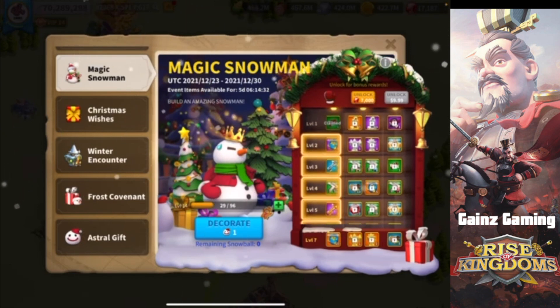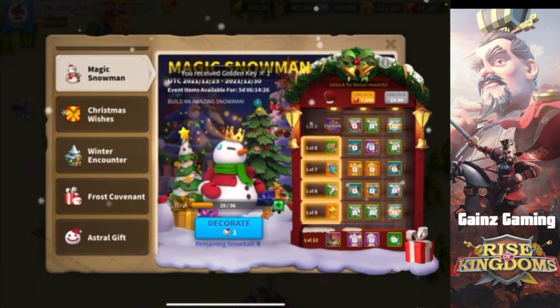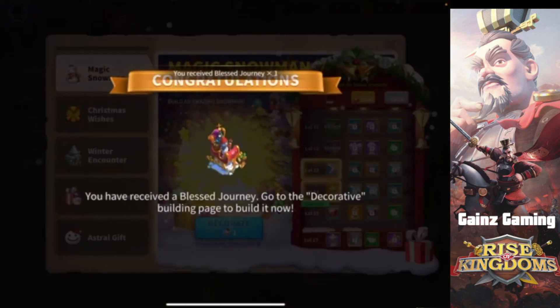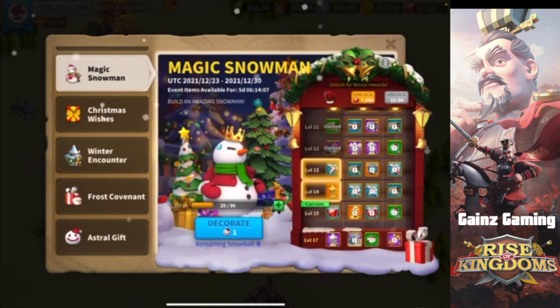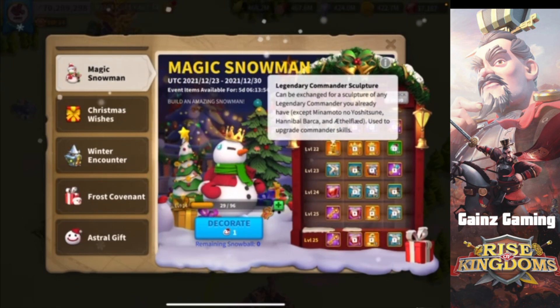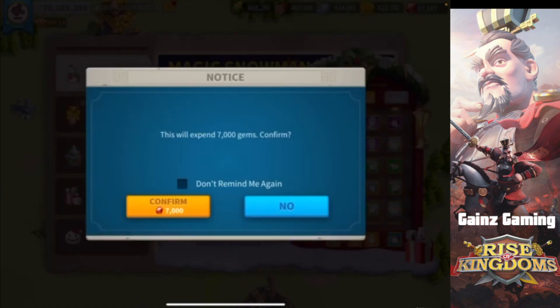Now let's check out what else we got from the snowman. We got some XP, silver keys, speed ups, a gold key, resources, more experience, speed ups, stars — and as you get further down, the rewards get even better. We also get a decorative building, which a lot of people like. You can also get achievements for building those, which is great if you're chasing achievement points. Then there's some more speed ups and stars, and the next one is 500 gems.